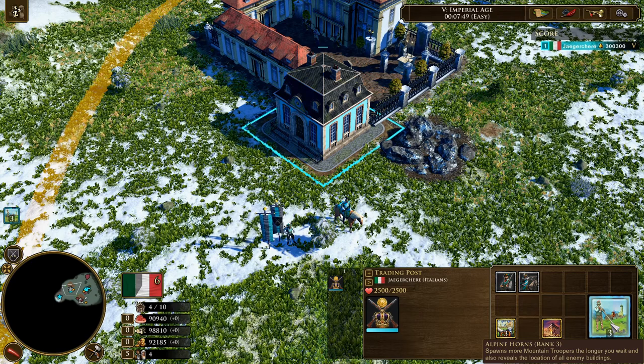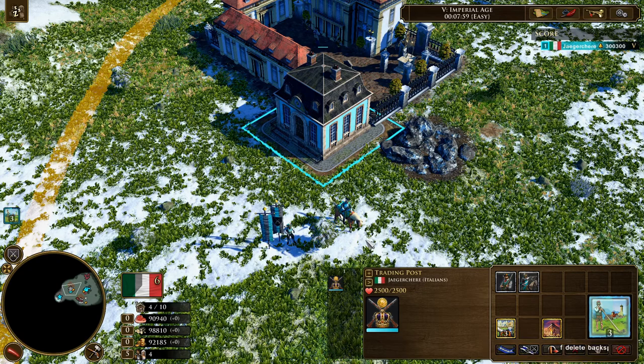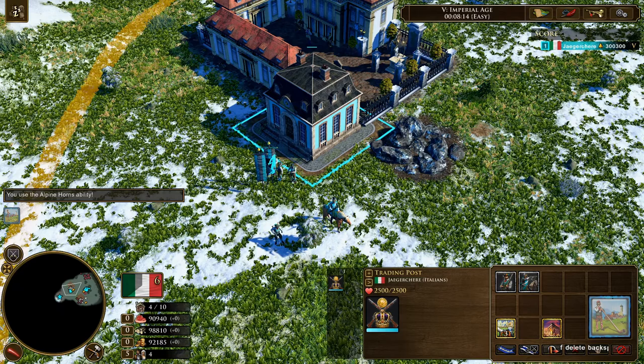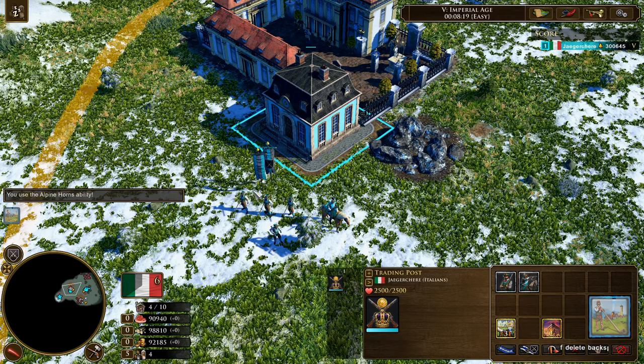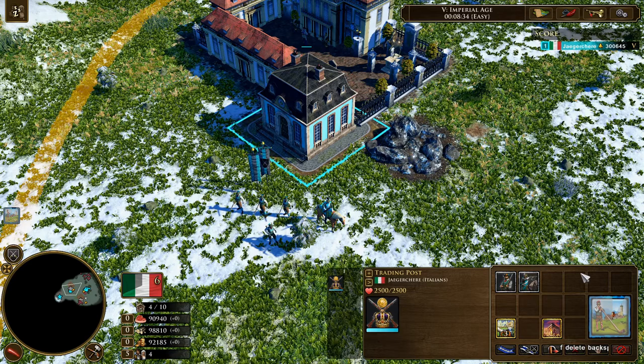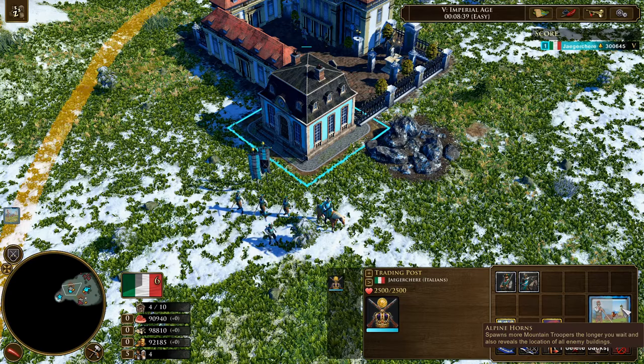And next, we have this upgrade. It will spawn more Mountain Troopers the longer you wait, and it also reveals the location of all enemy buildings. So you will get to have these units spawn from this location — the longer you wait, the more of them you get. It was ranked 3 already. Whenever you press it, if there are any enemy units or buildings, they will be shown on the map. After that, this will be reset to 0, and then you just have to wait again until this tech ranks up and provides you with more units.